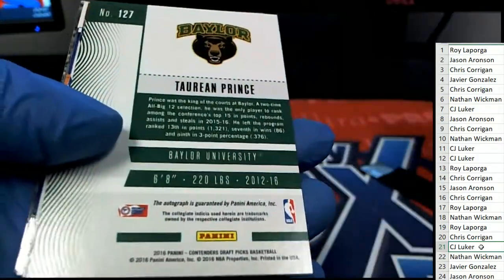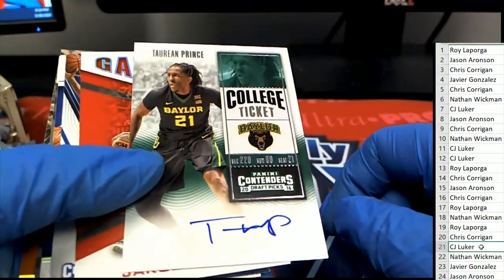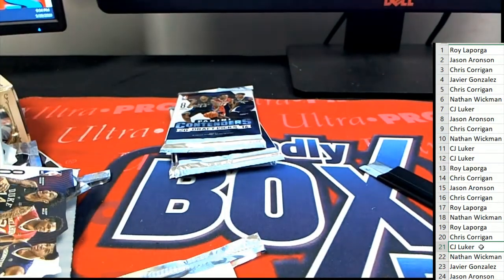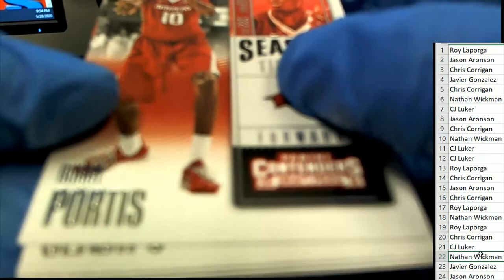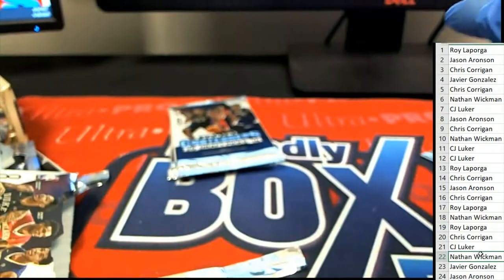What do we have here? Baylor. Nice — Prince Auto! Got a nice KD. Nathan, you're up in pack 22. Ben Simmons. Anthony Towns.